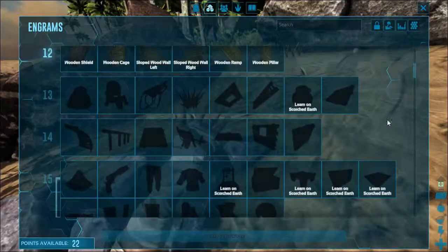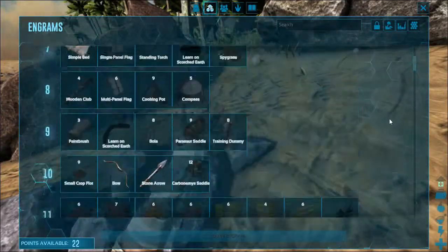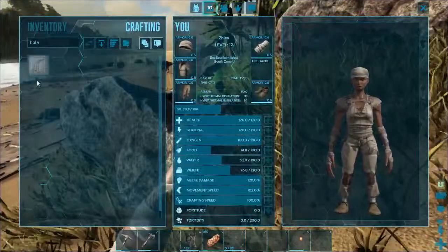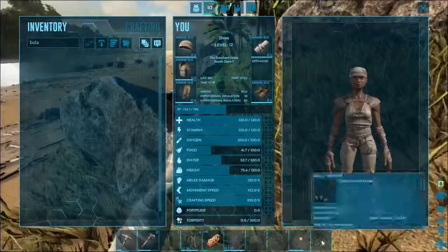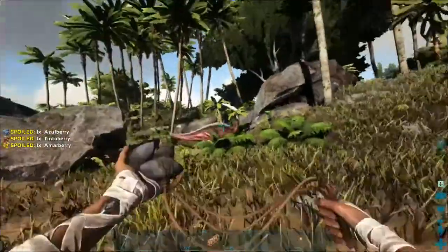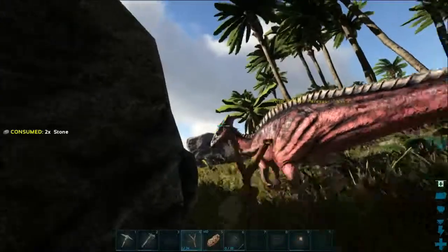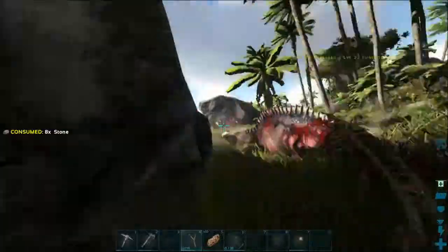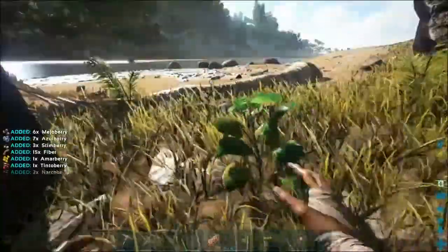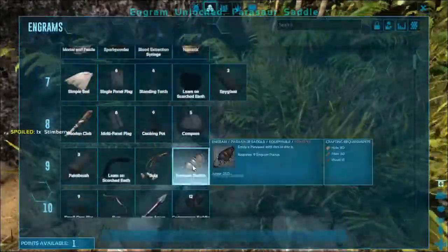Solution to that is narcotics and tranq arrows, which you can't get until level 21. Next best thing: club and a bola. When you hit something with the bola, it can't move anymore. So you just attack it with stones until it passes out, fill it full of berries, and then go about your taming. There's some berries. Taming is of course still tedious.